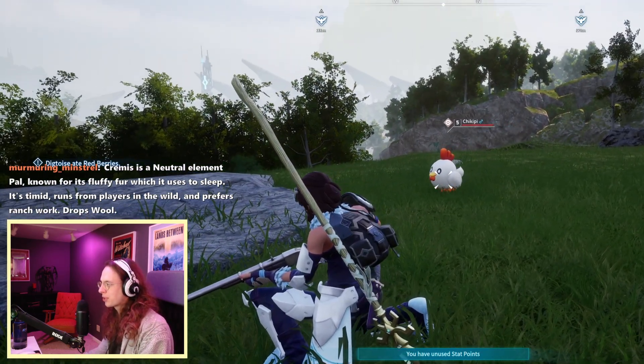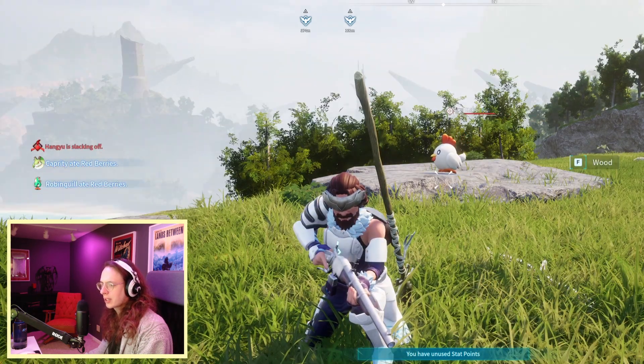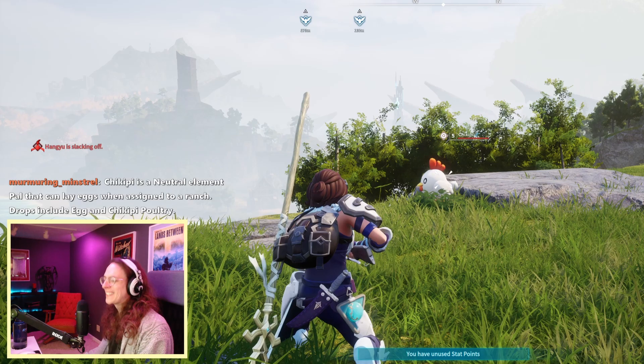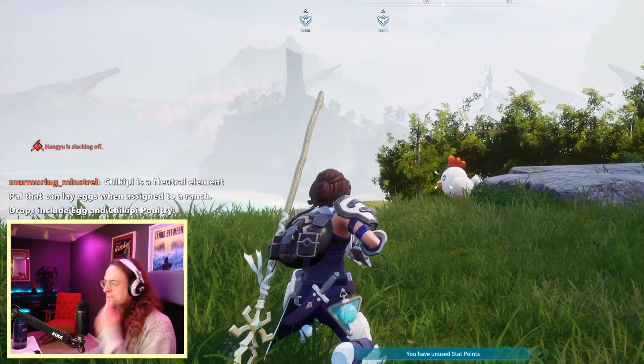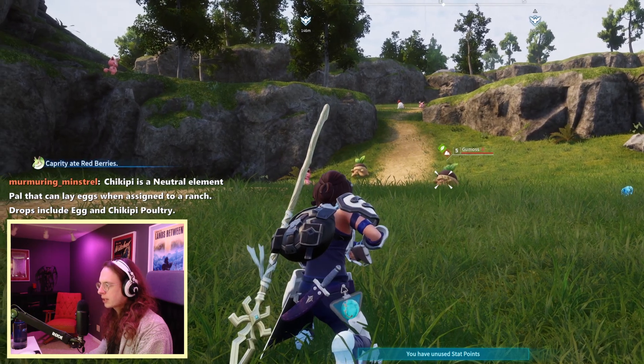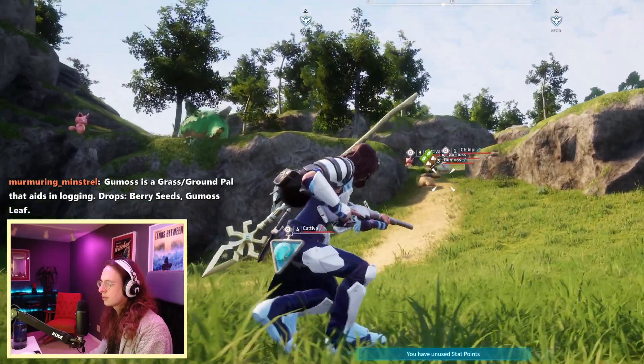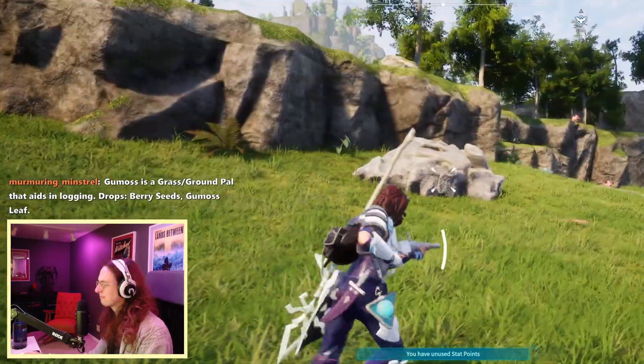Paldex, tell me about the Chick-a-pee pal. This is a tough one — that's a weird word. Let's see if it can get it. Chick-a-pee is a neutral-element pal that can lay eggs when assigned to a ranch. Drops include egg and Chick-a-pee poultry. Tell me about the Gumos pal. Gumos is a grass ground pal that aids in logging. Drops: berry seeds, Gumos leaf. Dope.